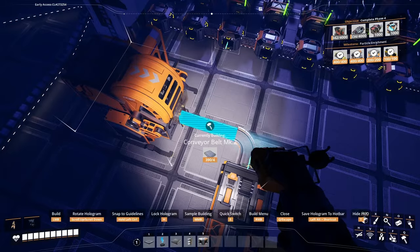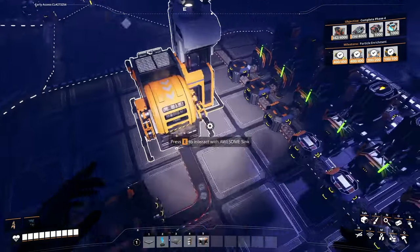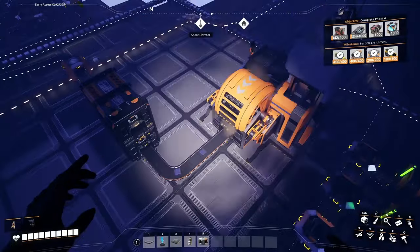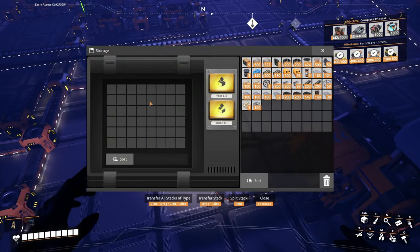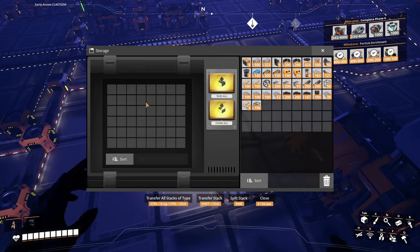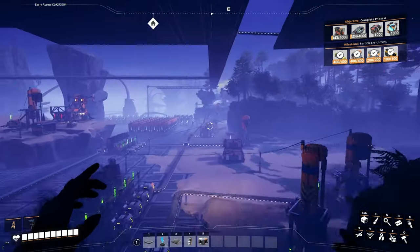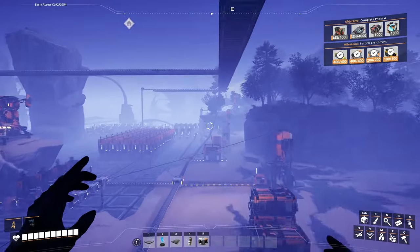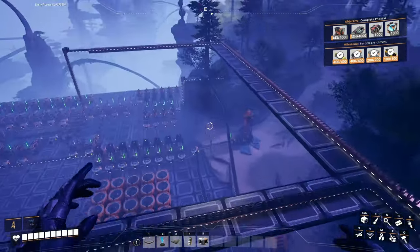This one should be a Mark 3 in here, because Mark 5 is going to do the same stuff — up, down, up, down — don't want that. Mark 3 can barely keep up with what we have in there, and that's just fine. Made the same stuff, put a sink in here just for the ore — occasionally we got some copper ore that's not being used.